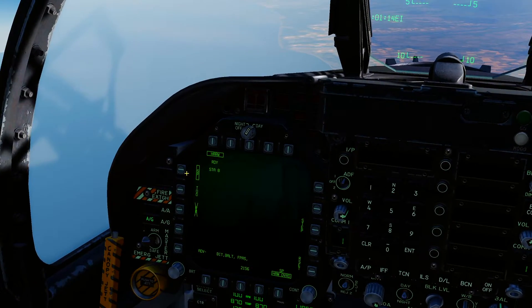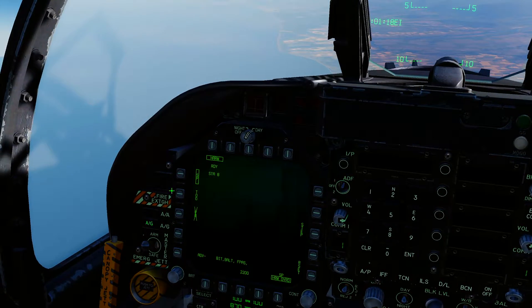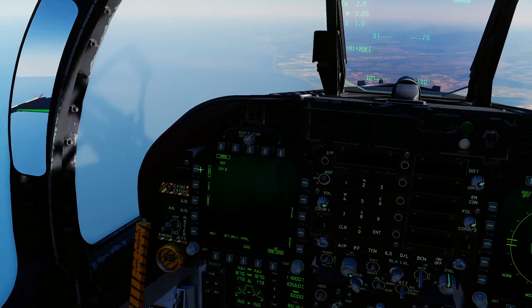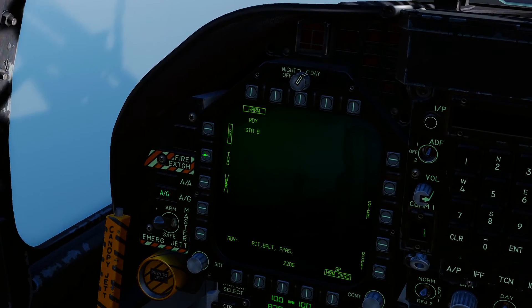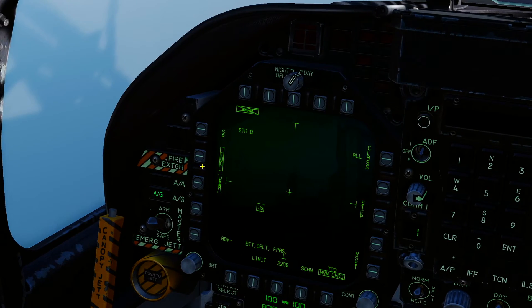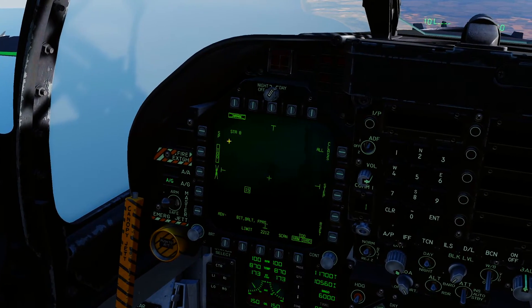With the HARM missile, once you've got it good to go, you've got a couple of options: SP for self-protection mode, and TOO for target of opportunity. We're gonna go through TOO mode — it has a few more options to take out targets. Go ahead and select that and we've got some symbology coming up.